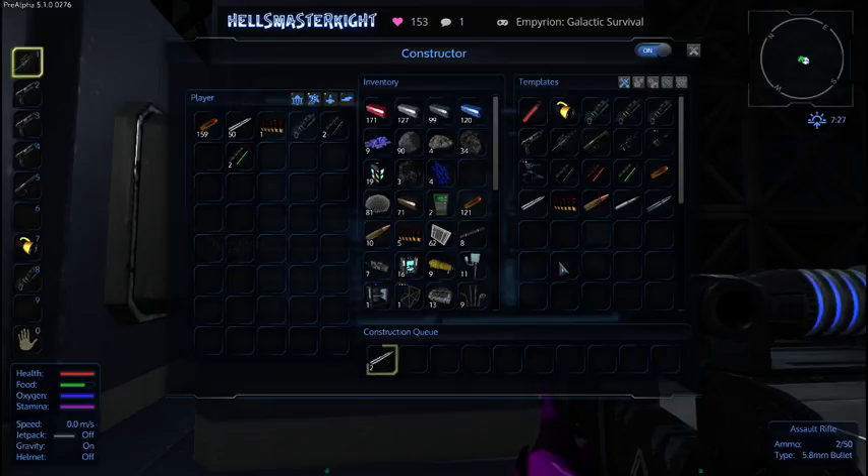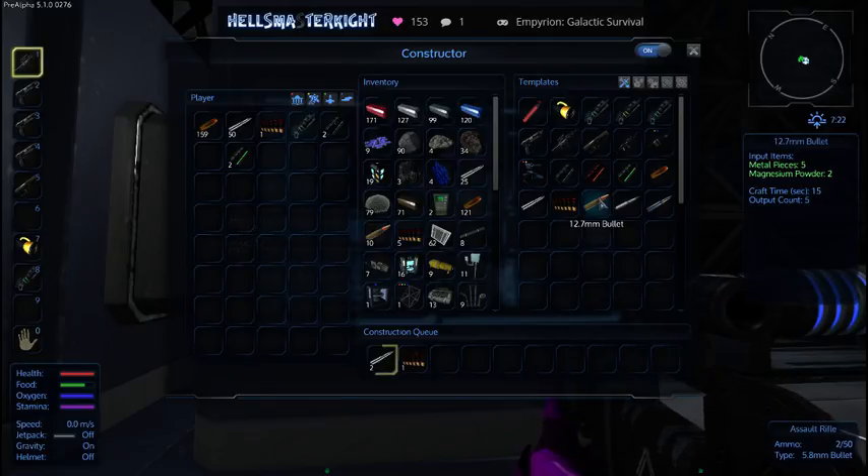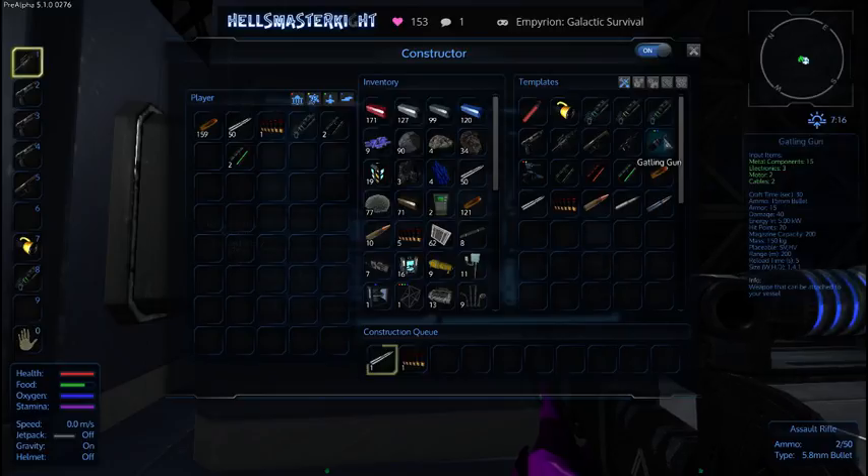Let's make sure we've got 50 of those. I'm going to make some of those 12 millimeter and 12.7 millimeter bullets — I don't know what they're for. No idea. 15 millimeters and 30 millimeter bullets. We've got some different amounts of bullets. Oh, a Gatling gun.